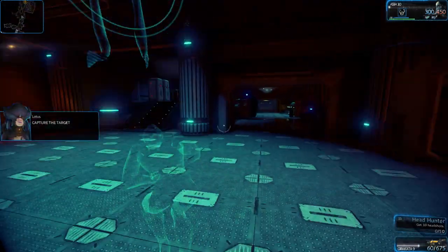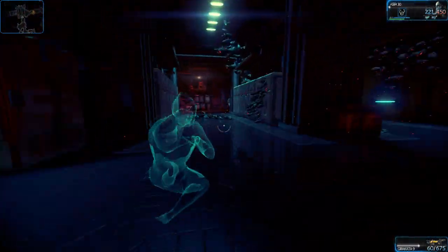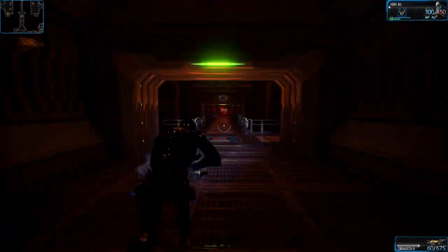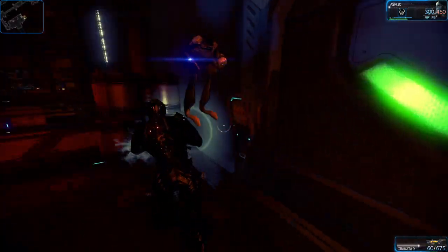I'd recommend as a minimum punching as many canisters as you can to get a little bit of energy, because you are definitely going to need some energy for this — especially if you're a class that utilizes invincibility or invisibility. Definitely put that on your list of things to do while you're running through here.